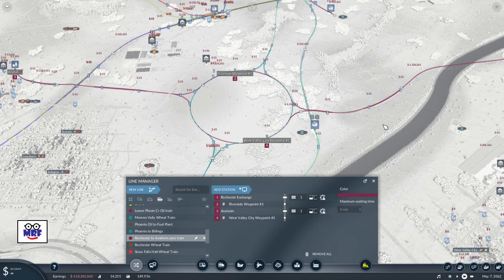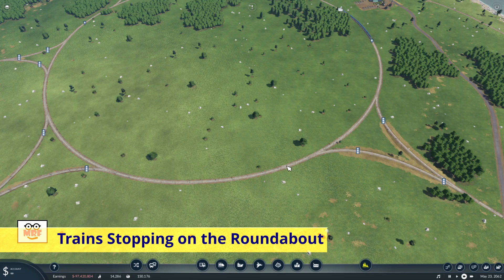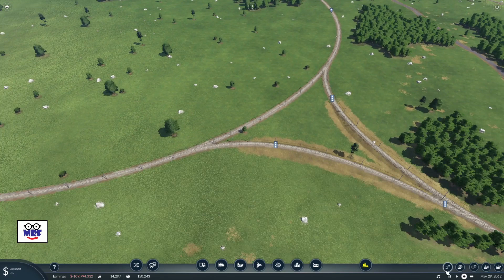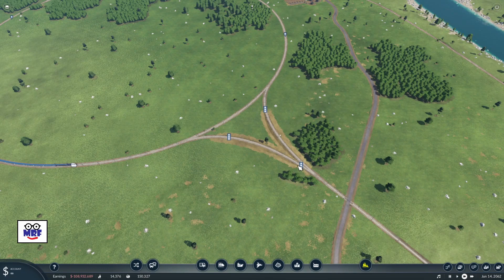But there was still one more operational problem I had to solve. The next problem was trains actually stopping on the roundabout itself. The solution was two-fold. Number one, the exiting leg of the roundabout had to be long enough to hold one train. And secondly, what I needed was a signal right here, so that the train would enter here and then stop — that way, the roundabout itself would be clear, and the pathway into the roundabout would also be clear.